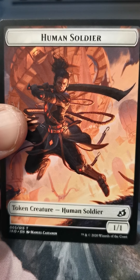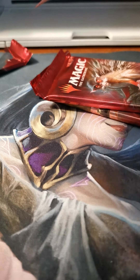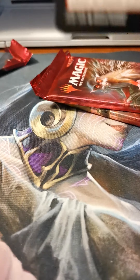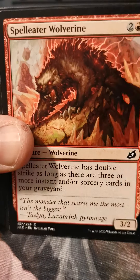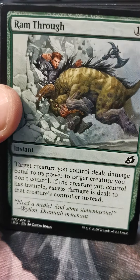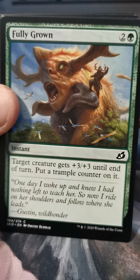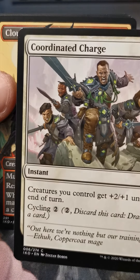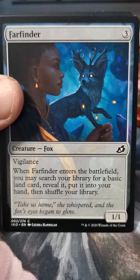Oh, foil Thieving Otter — excellent! Rugged Highlands, Human Soldier. Tentative Connection, Perimeter Sergeant, Thieving Otter, Spelleater Wolverine, Ram Through, Whisper Squad, Fully Grown, Fully Grown, Coordinated Charge, Cloud Piercer.